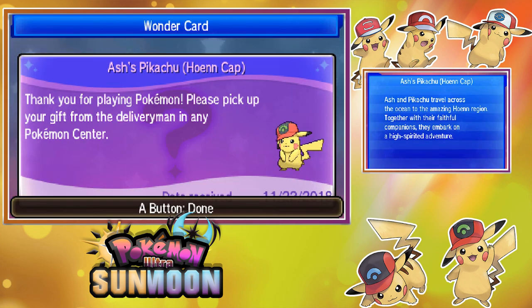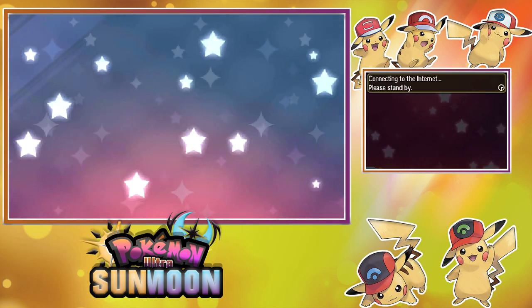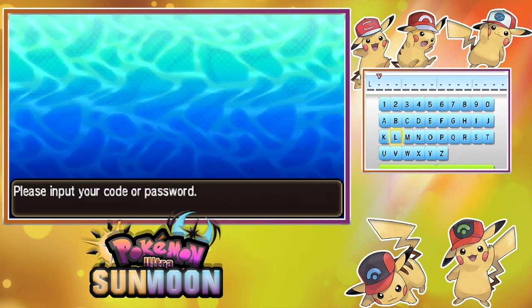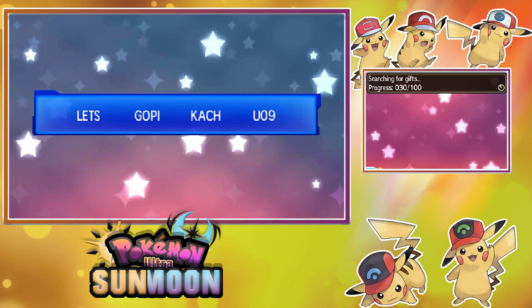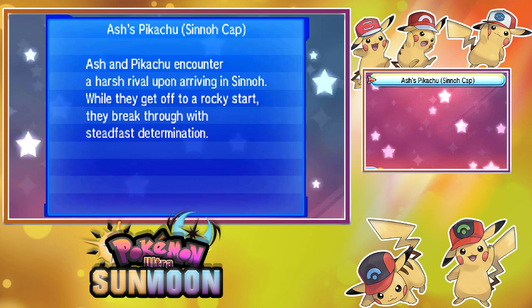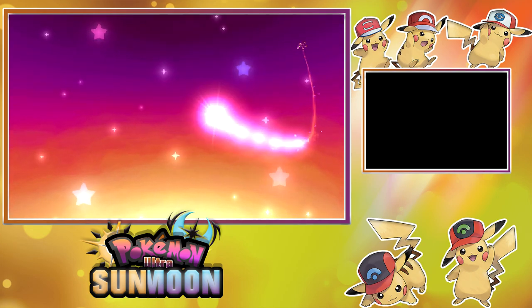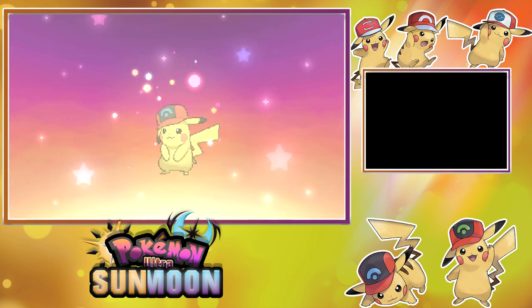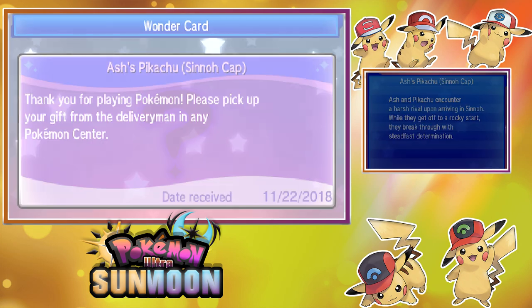Let's go ahead and obtain the Sinnoh Cap Pikachu! And there it is — Sinnoh Cap Pikachu! Ash and Pikachu encountered a harsh rival upon arriving in Sinnoh. While they get off to a rocky start, they break through with steadfast determination! Time to receive Sinnoh Cap Pikachu — and here it comes! Sinnoh Cap Pikachu!